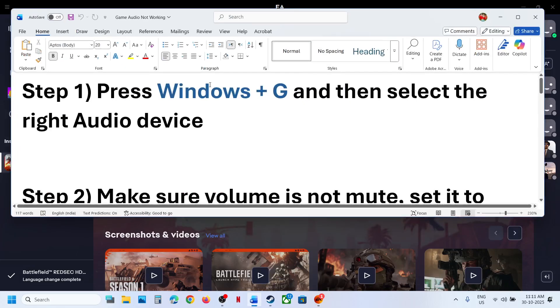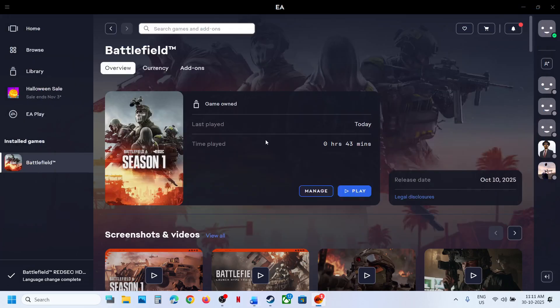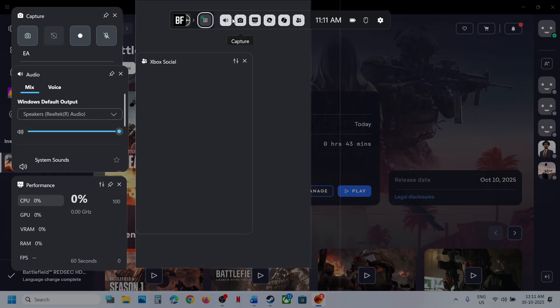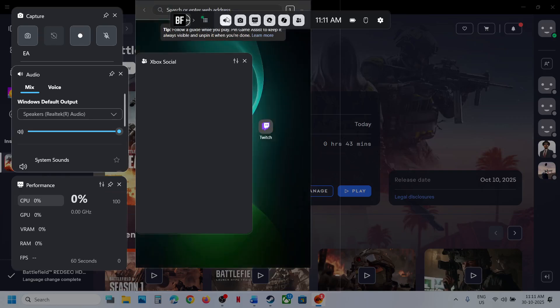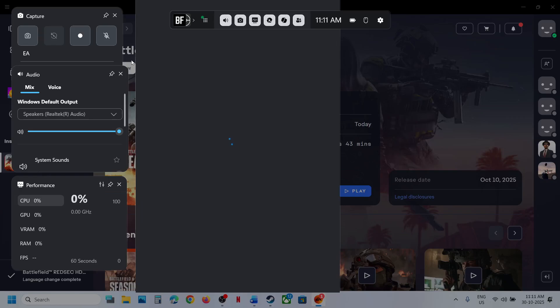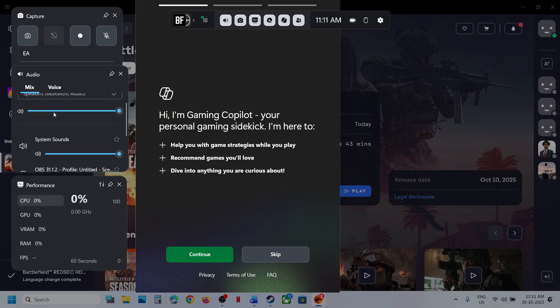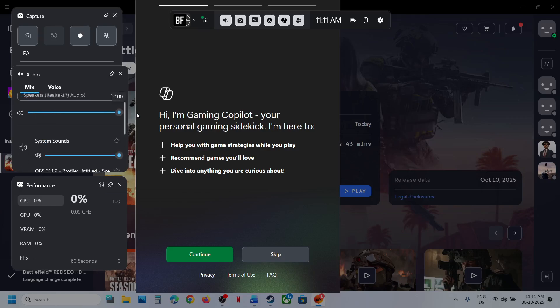The first step is to open Game Bar. Press Windows + G on the keyboard to open Game Bar. Once you press Windows + G, you can see Game Bar. Now click on the audio icon and the speaker icon, and then make sure your speaker is selected.